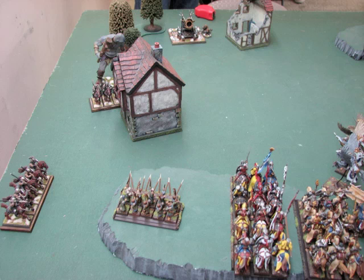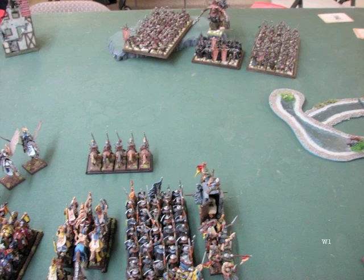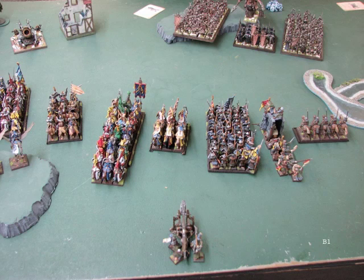He gets to go first. He uses the house really well to hide his Giant and one of his Fast Cav units. Otherwise he's trying to get over to me — he's set up centrally and I sit up to the left. My plan is to use my peasants to hold up two units so I can kill the third, get it off the table, reform, and then attack his other guys, hopefully whittled down by that point. I move up, angling slightly — I don't want to get close enough for him to charge me. Next turn I want to take my Grail Relique and march it in front of his rightmost Marauder unit.